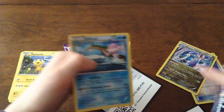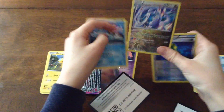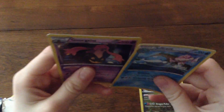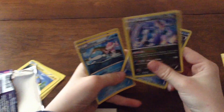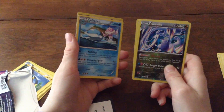And then we have the Jellicent. So here are the good cards that I got. First off I got the Jellicent and the Gourgeist for my secret rares. And then for the reverse holos I got Goodra and Hawlucha. Well that's all for today. Bye guys.